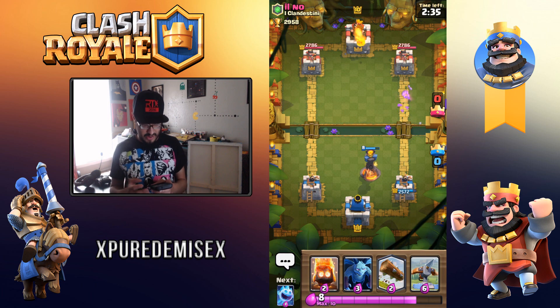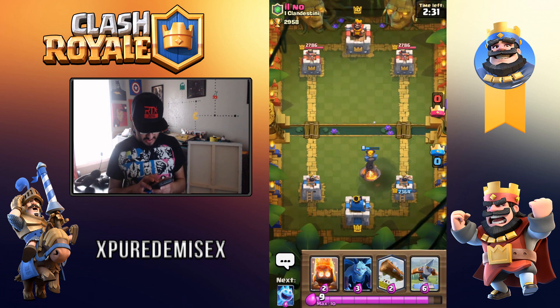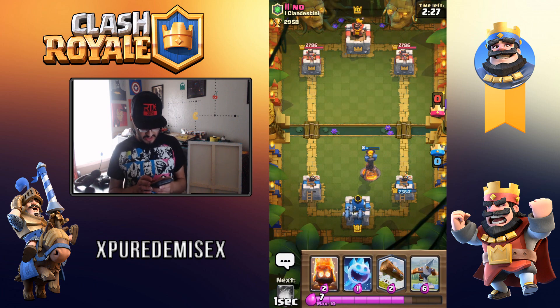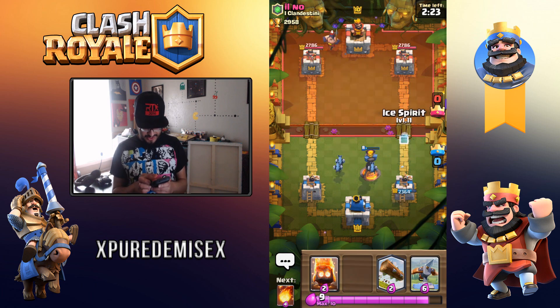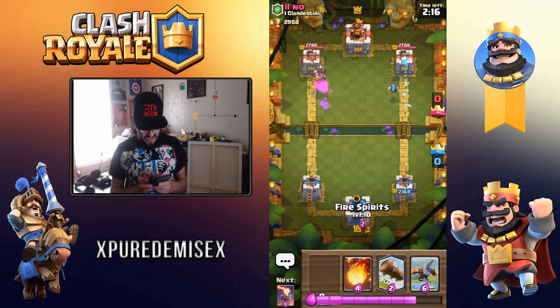I'm not going to use X-Bow right away — I want to see what my opponent has. It's clear he obviously has a hog rider, and he went for a fireball right there. We're just going to drop minions back here and see what he does. I'm going to drop Ice Spirit real fast on the right side. He has an executioner. All I'm really trying to do right now is just get a feel for this guy's deck.